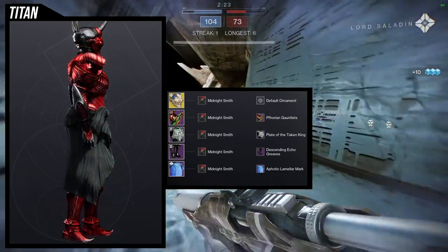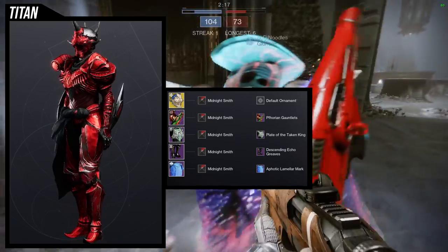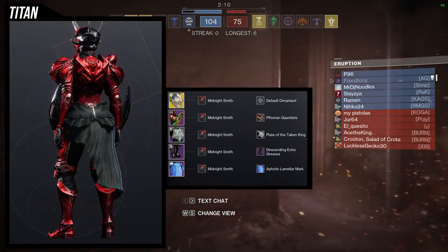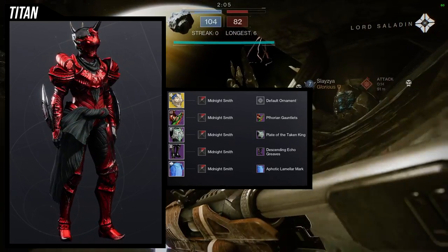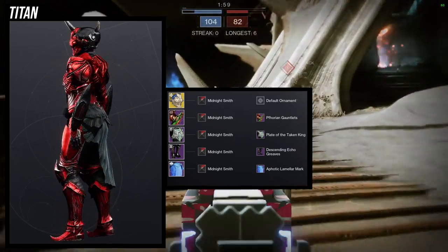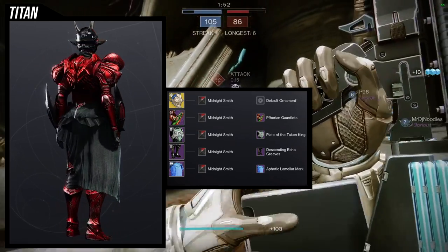For the mark, the seasonal ornament mark was a good choice because the chest piece has cloth and I wanted to add a little more cloth. Midnight Smith is the shader because it turns off the glow of the chest piece but also has a red glow for every other piece — the helmet has red glows and the left pauldron light has red — you might not notice because it's red, but there is a slight glow. Let me know what you guys think about this one.